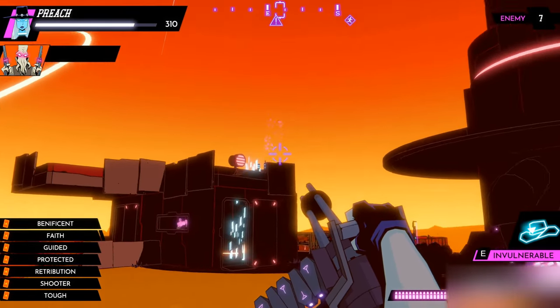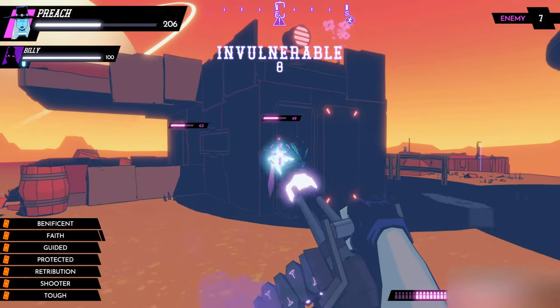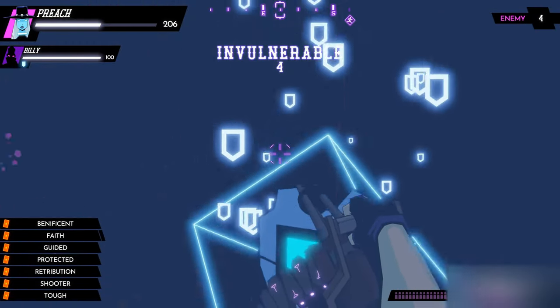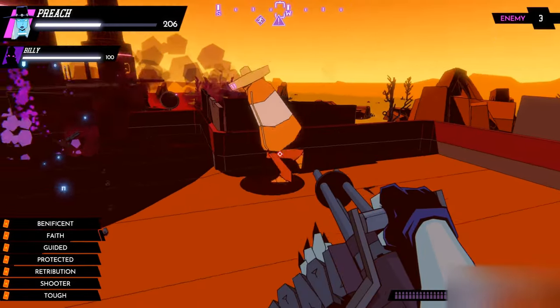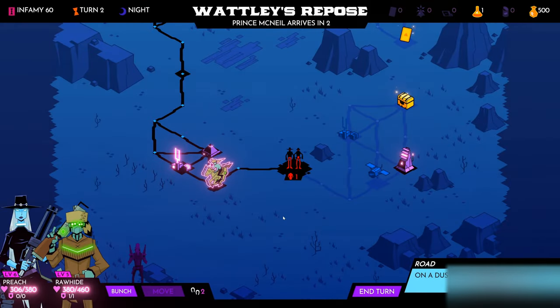This game features an array of mods and pickups to help during combat, including this invulnerability pickup I grabbed earlier. Invulnerability is really helping me clear out the stronghold, getting in and flushing them out since they were all hunkered down behind cover when I approached.